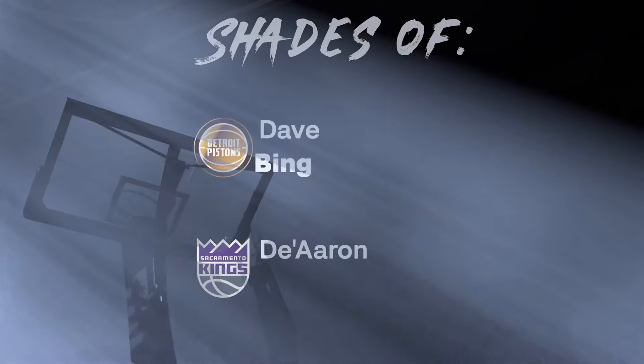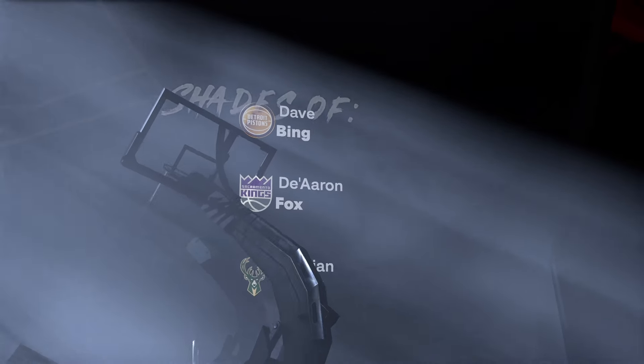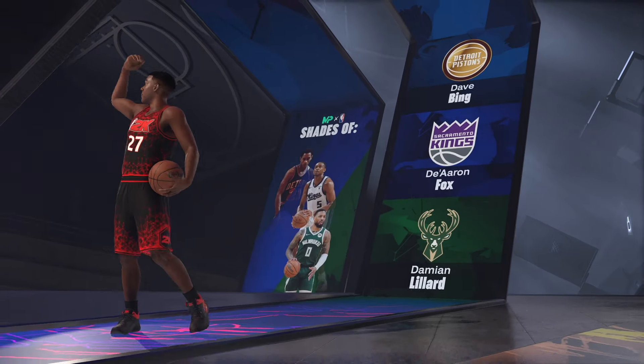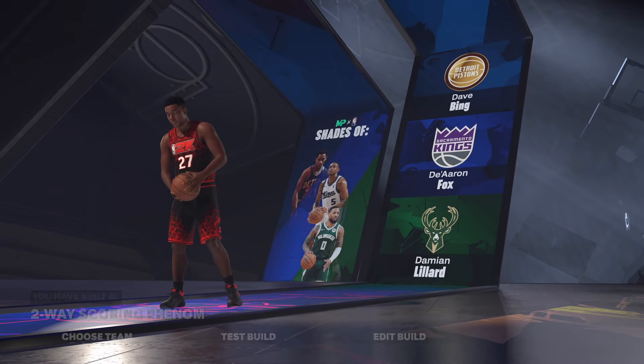Let's get to the build name — I do not click back. We have Dave Bean, De'Aaron Fox, and Damian Lillard as comparable players. De'Aaron Fox and Damian Lillard can score well but they're not two-ways. Anyway, the build name is two-way scoring phenom. That's the build. I'm out of here, man. Cheers.